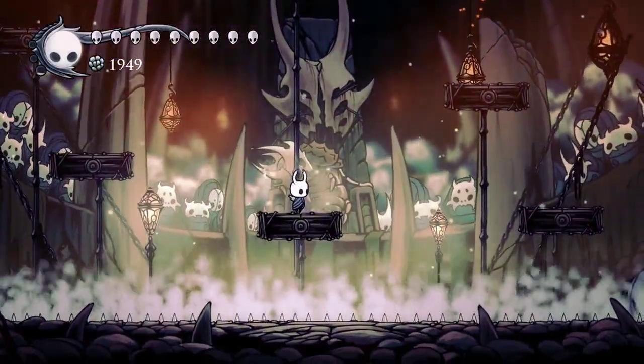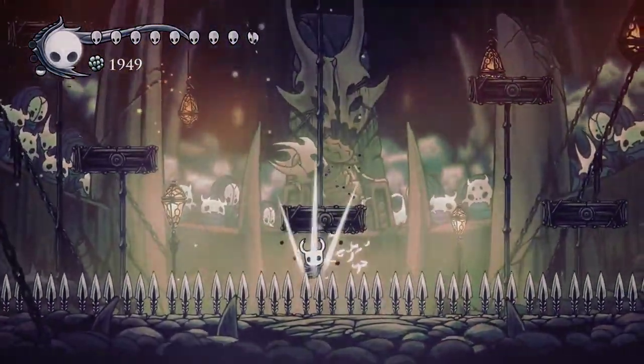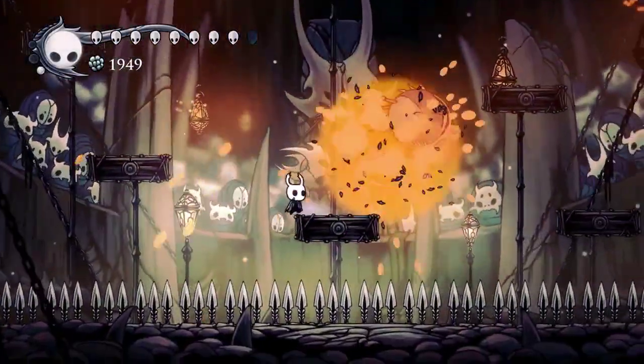Try to do a few double hits with your shade soul and that'll be good. For the vault twisters, you just want to — that was a bit rough. For vault twisters you want to do a single great slash and then a nail hit.